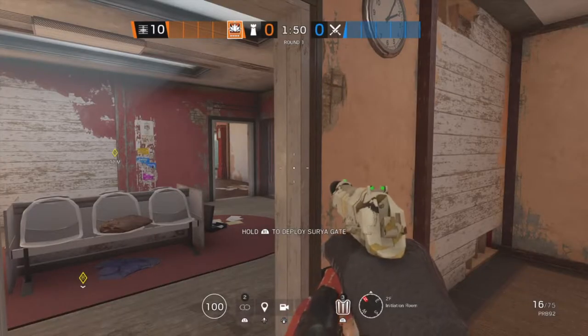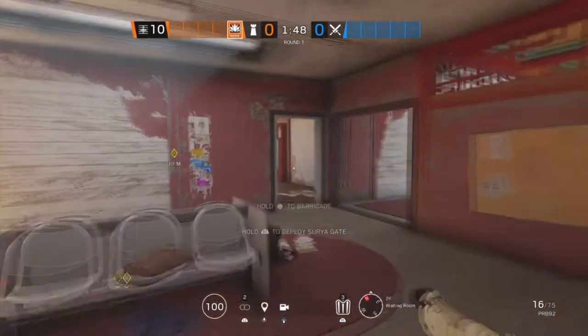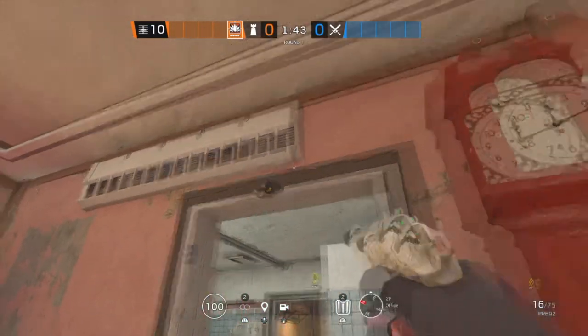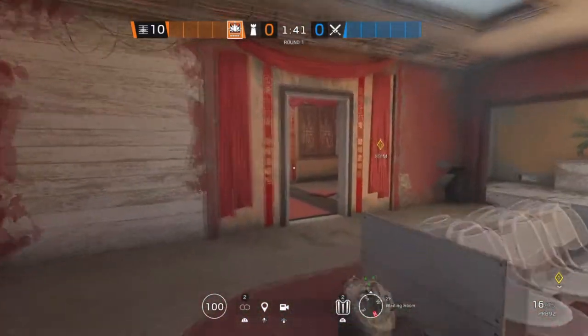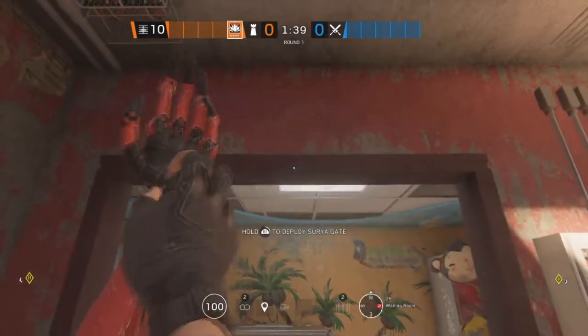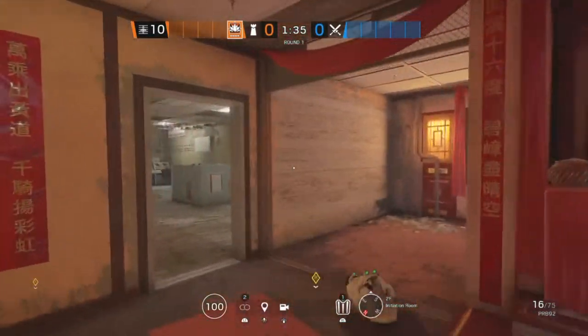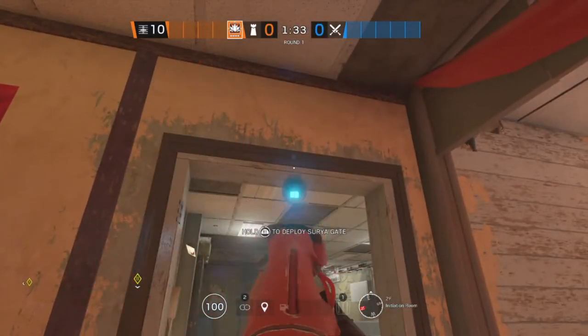The first site for the next map, Theme Park, is Initiation Room and Office. Starting off in Office, we're going to put an Aruni on this doorway. The second Aruni is going to be in Waiting Room on this doorway, and the last Aruni is going to be in Initiation Room on this doorway.